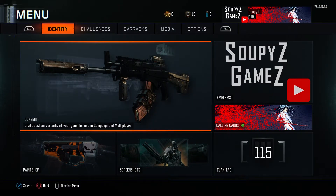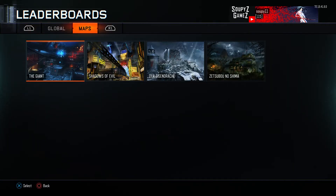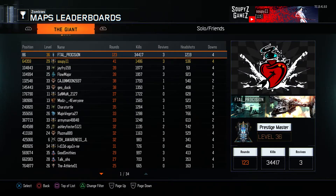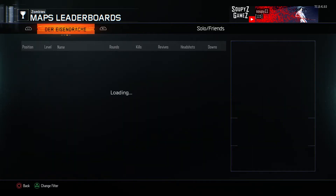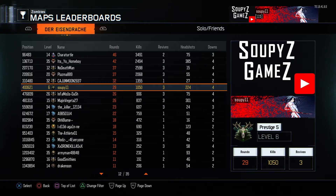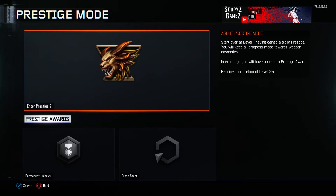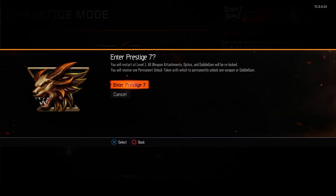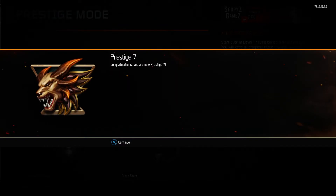Let's go ahead and Prestige here. Just a look at the maps — I am placed 64 thousandths on the Giant. I am 42,449 on Shadows of Evil. 400,000 into Eizendrak — I really need to play that and get that up a little higher. And then 26,000 on Zetsubo. Alright. Permanent unlock. Enter Prestige 7. Let's do it. Congratulations — you are now Prestige 7.